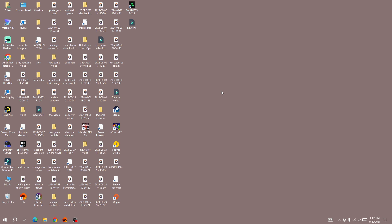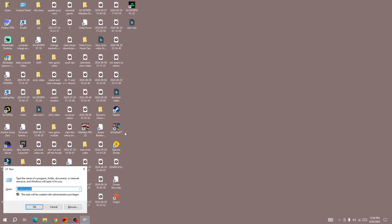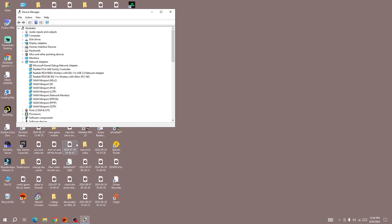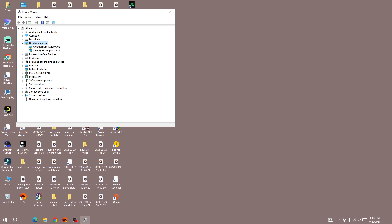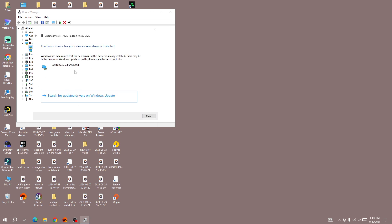The next method is to update your driver. To do that, right-click on the Windows icon and open Device Manager, or press Windows + R to run the Run dialog and search for Device Manager. Once you are in Device Manager, click on Display Adapters, right-click on your driver, and press Update Driver. You can browse your computer for a driver or select Search Automatically for Drivers to update to the latest version.